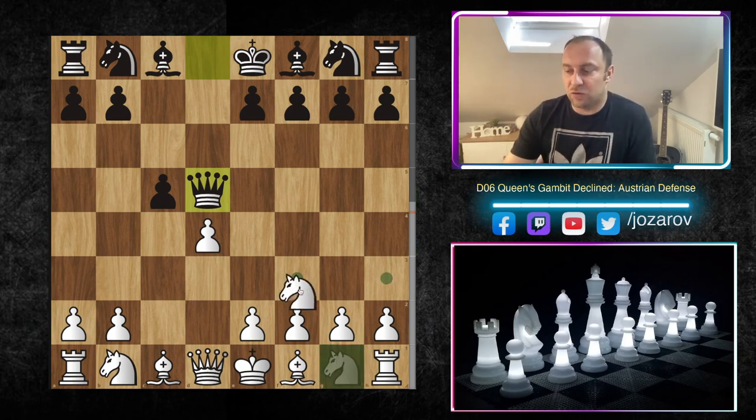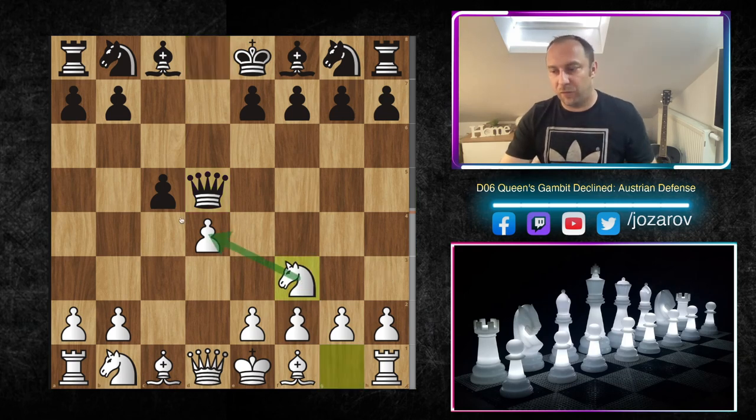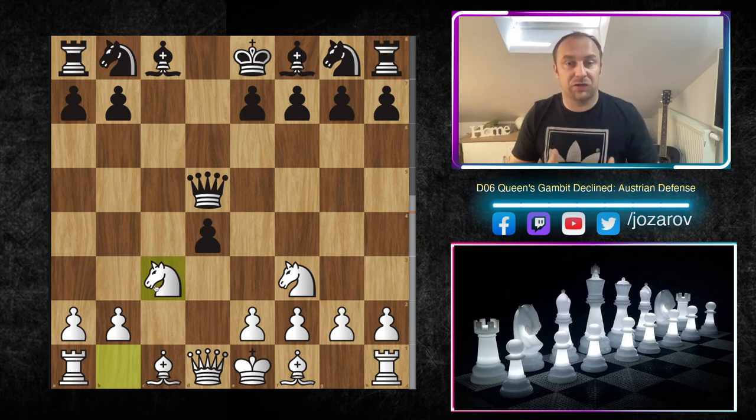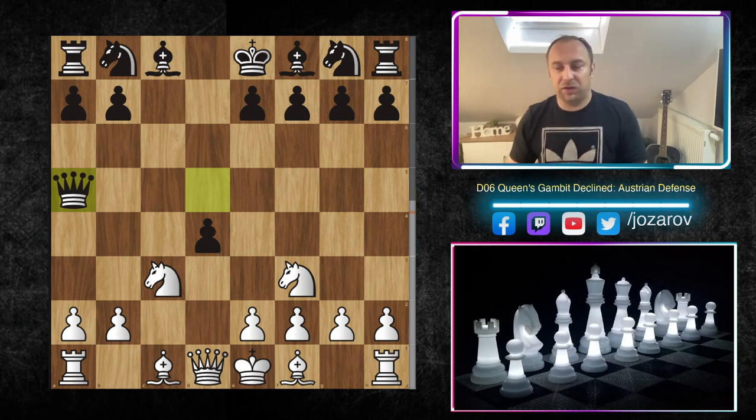Here there is tension around the d4 square, so we develop with knight to f3, keeping good control of d4. After c takes d4, my recommendation is not to recapture on d4 immediately. Instead, we have the opportunity to gain an extra tempo with the move queen to f5.